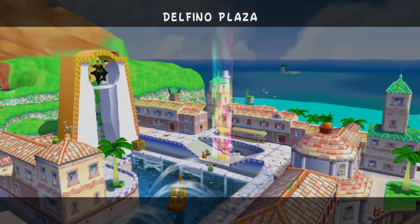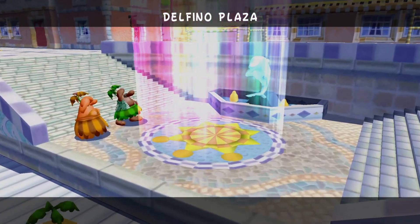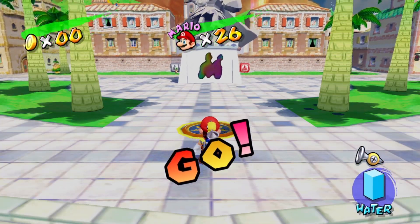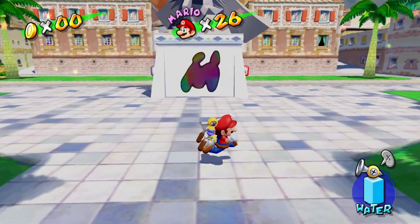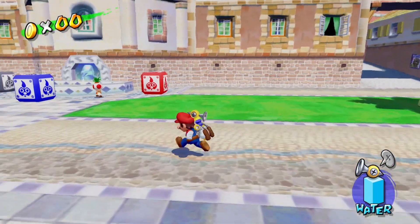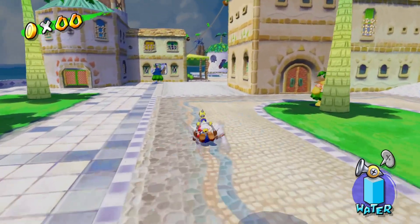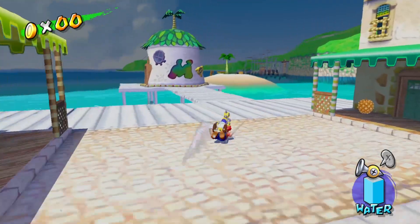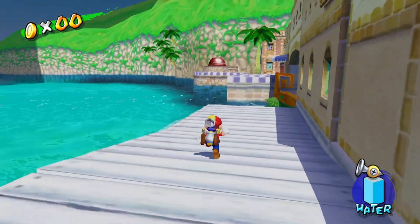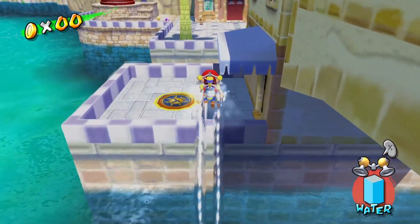Welcome back everybody to Let's Play Super Mario Sunshine! In the last episode, we were continuing our cleanup of Isle Delfino of all its collectibles. We did Gelato Beach last episode and collected all 30 blue coins there. In today's episode, we have one more world we need to clean up before we can advance with the story, and that's Pinna Park.